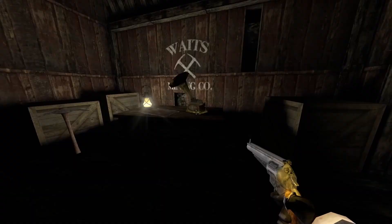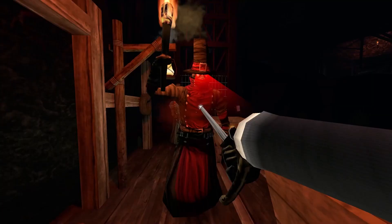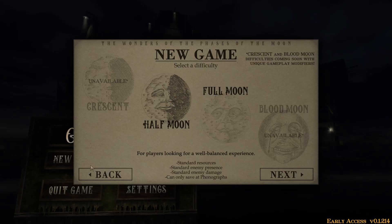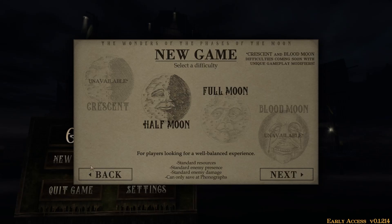One of the braver choices is having no auto saves and no saving at any time. To save you have to find a phonograph and interact with it. This can add some tension, especially if you just got out of a combat encounter with not much ammunition, not much health, and no save point in sight. The difficulty screen for the two currently available difficulties mentions the phonograph, which makes me suspect that on easy mode you'll be able to save at any time.